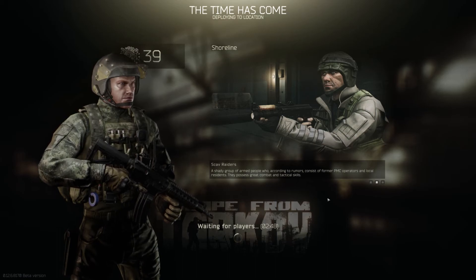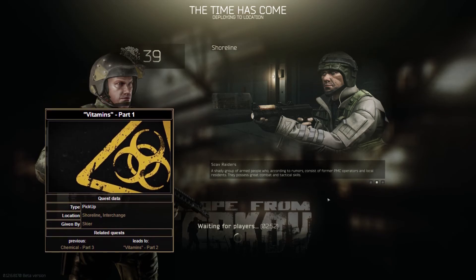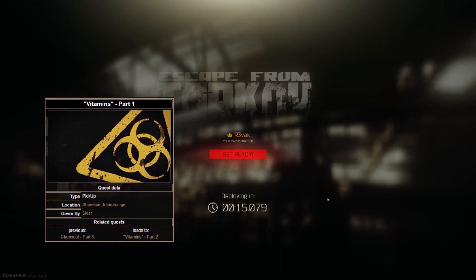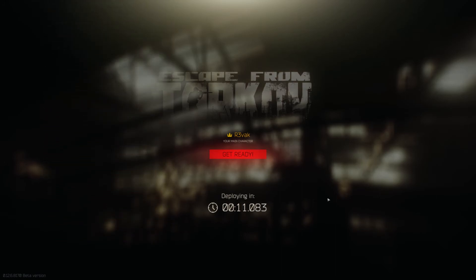Within this particular raid I'm going to be focusing on a mission that needs to be completed. In order to complete this mission we're going to have to go into the shoreline map and into office 112 of the West Wing in the resort. Right now you will see I'm being presented with a get ready screen, deploying in a certain amount of seconds. Each raid you will more or less see this pop up to prepare you for deployment.